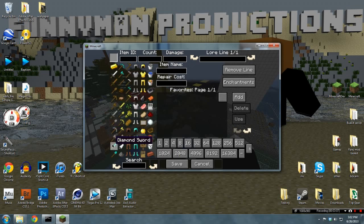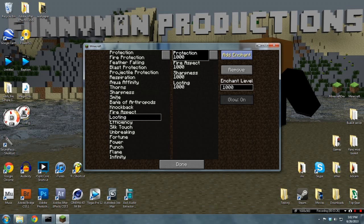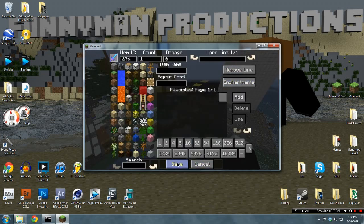For example, let's get a sword and go to enchantments. We could go to sharpness and let's add three zeros — there. Go on and enchant. Add sharpness. Add. Add unbreaking. Add. You can click on done.